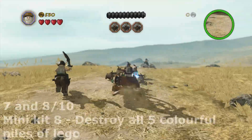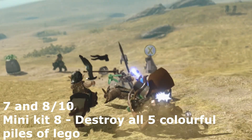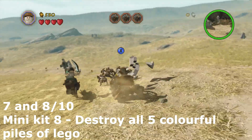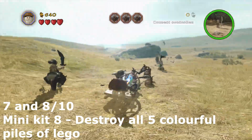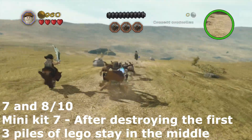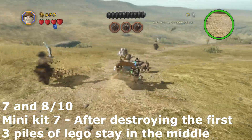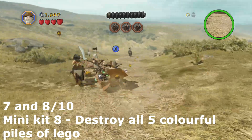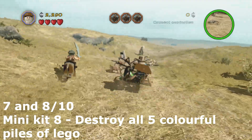In this section there are two minikits. The first thing you need to do is destroy all five colourful piles of Lego. Once you get the first three piles, another minikit is in the middle of the road right where the blue stud is. Once you've got that minikit, you need to destroy two more Lego piles which are easy to find, and that's the seventh and eighth minikit done.